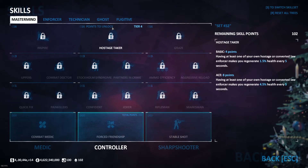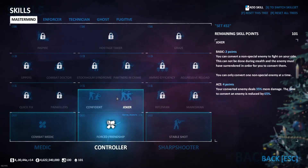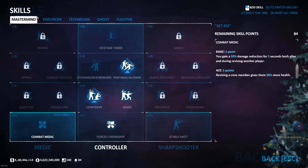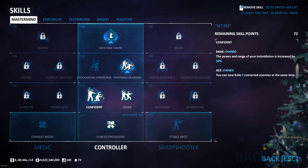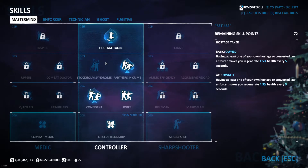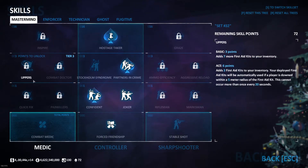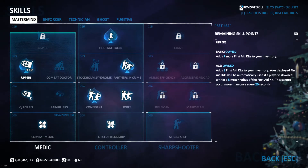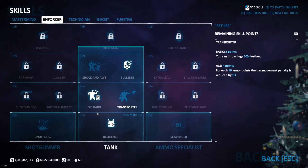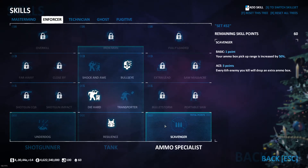We are also going to be wanting to take some converts and building up the Hostage Taker — so that's Partners in Crime Aced, Confident Aced, Joker Basic, and then Hostage Taker Aced. As it is a health perk deck, I would generally take first aid kits with uppers. Also Scavenger Basic, as it helps to get ammo that would otherwise be inaccessible and just helps you keep your ammo topped up in your weapons.